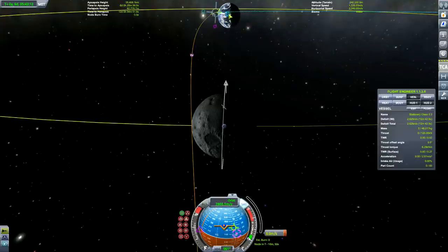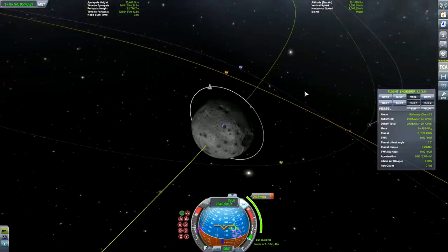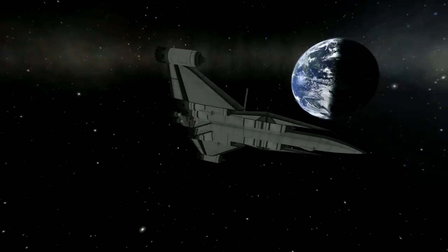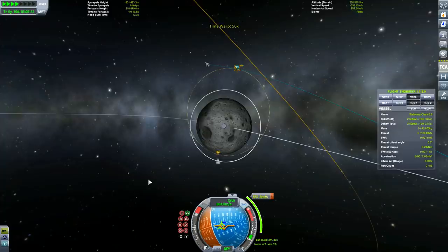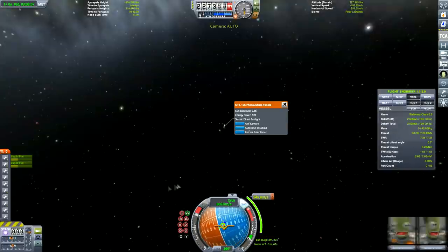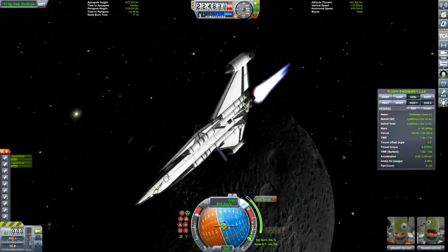I think every planet rotates. That includes the moon - it may be tidally locked to the Earth, but it does rotate, which is why one side always faces the Earth. That's how that works. Otherwise we'd see the entire moon at different times of the year.